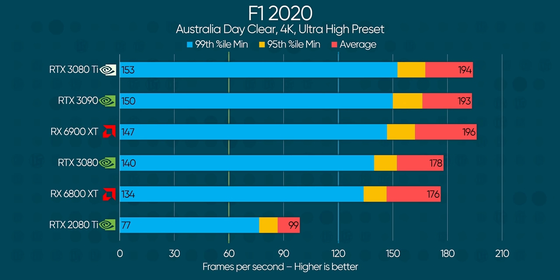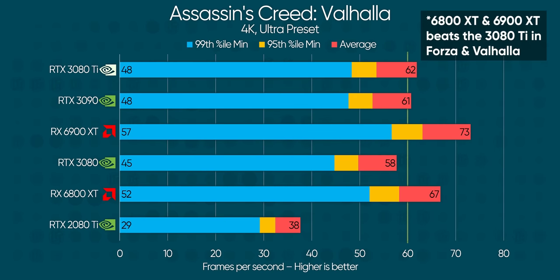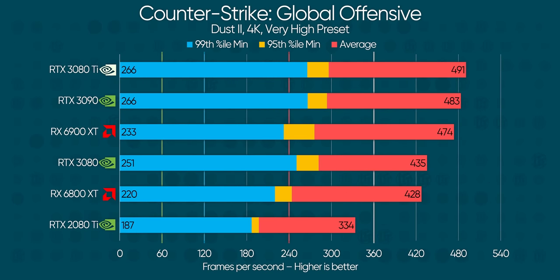NVIDIA's new king is actually straight up faster than the RTX 3090 in both F1 2020 and Forza Horizon 4 — perhaps as a direct result of it having less RAM, meaning more power for the GPU itself, allowing it to opportunistically turbo more often. And this same-but-different trend continues with Assassin's Creed Valhalla and CSGO, where the 3080 Ti proves itself to be a ridiculously capable gaming card.